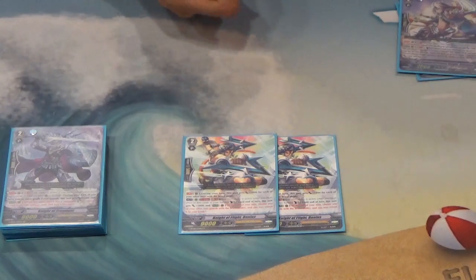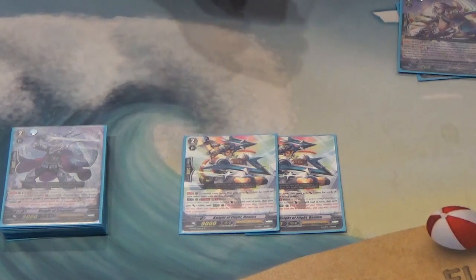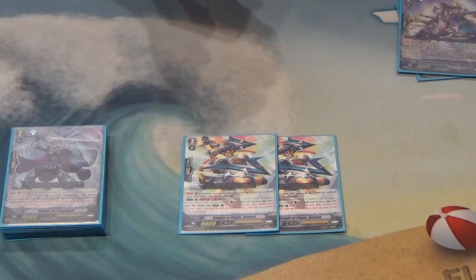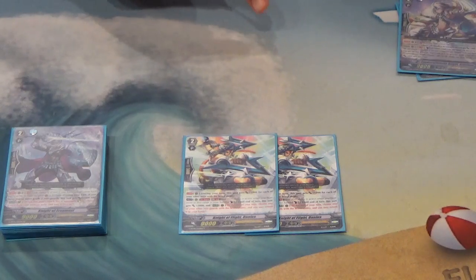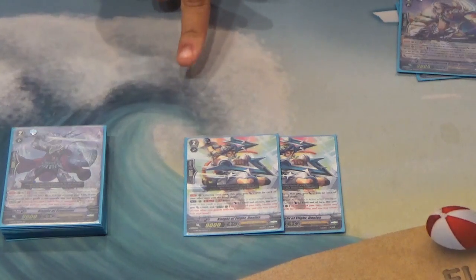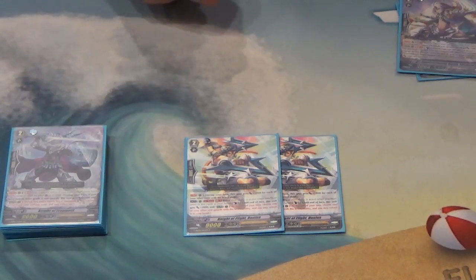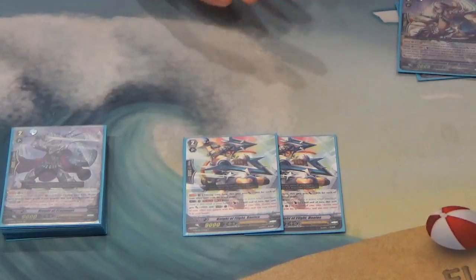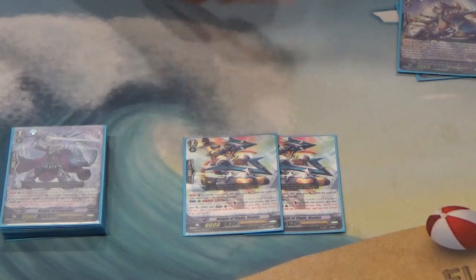Dainius makes himself bigger just by having other units with Brave, including the Vanguard — it's a rearguard-only skill that triggers if your Vanguard has a Brave skill. His second skill is counterblast one: choose a unit on your board that has Brave, Dainius gains 2,000 power, and the selected unit may return to your hand at end of turn. You don't have to return it — it can stay on the board. For example, if you had one of the Eagles out and didn't want to return it so you can keep its Brave active for the 10k shield, you can keep it on the field, but he still gets the 2,000 power.